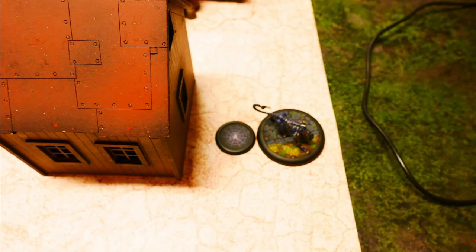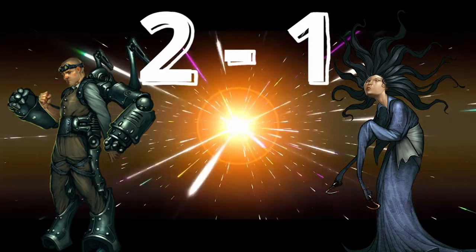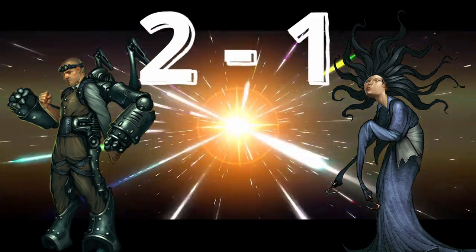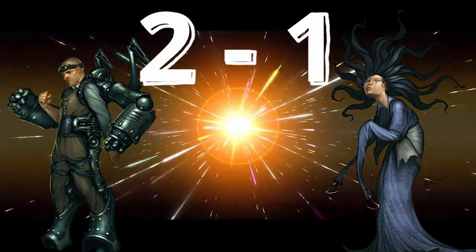At the end phase, the Hunter pushes forward. At the end of turn three, Charles Hoffman gains two victory points for objectives and Asami gains one. It's currently 2-1 to Charles Hoffman.